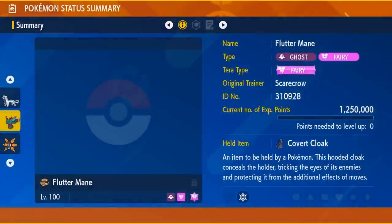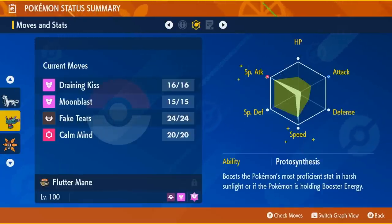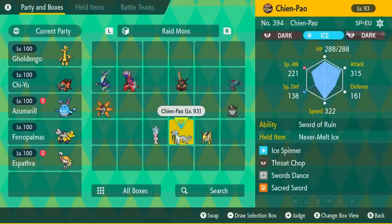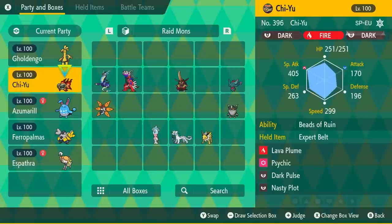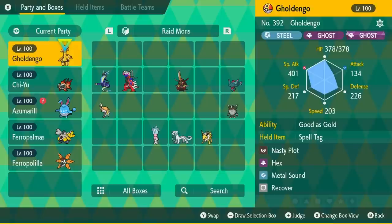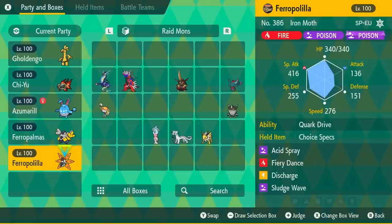Finally, there is Fluttermane, which I think is the best Pokemon for taking down at least the 7-star Charizard raids. I've rarely used it outside of those, but there are a couple of cases where it's the Pokemon you want. If you only have enough resources to max out two or three Pokemon, I would say to start with Goldango, Chi-Yu, and then one of the three physical attackers — whichever you like. Espothra is another good option, especially if you don't have Iron Moth.